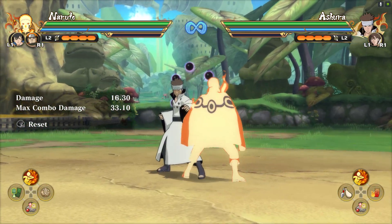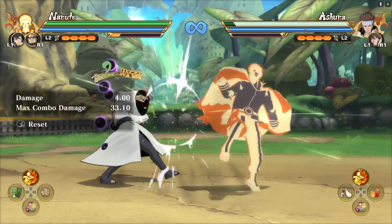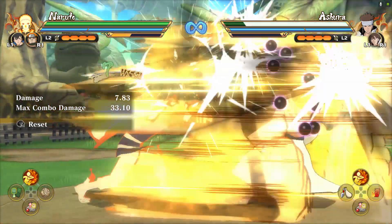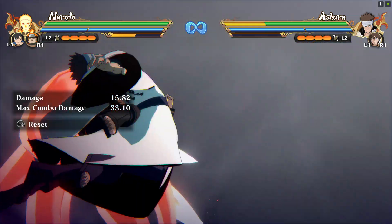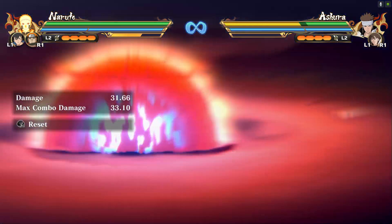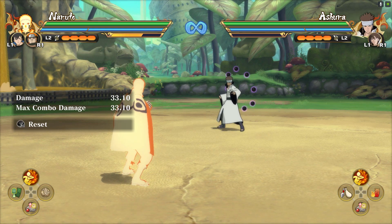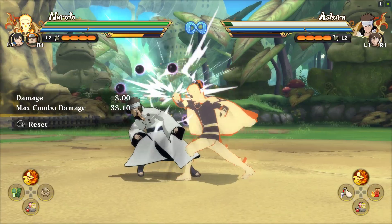Let's go over jutsu cancels. Exactly 8 hits into the neutral combo, you can go for a Massive Rasengan or a Tailed Beast Cannon — though if you time the Tailed Beast Cannon wrong, the opponent can guard it, so it's a little tricky. You can also do an ultimate jutsu cancel at 8 hits in — it has to be an S3 ultimate jutsu cancel, meaning you hit 8 hits into the neutral combo, move to the side, then activate the ultimate jutsu cancel. I'll be making a tutorial on S3 and S4 ultimate jutsu cancels since some players may not be familiar with those terms.